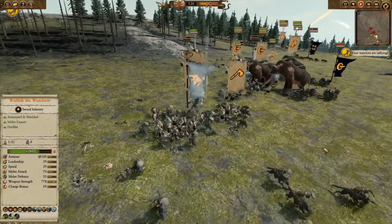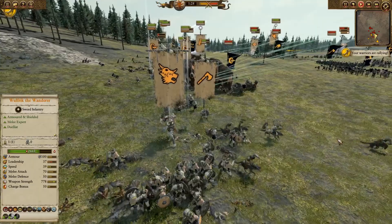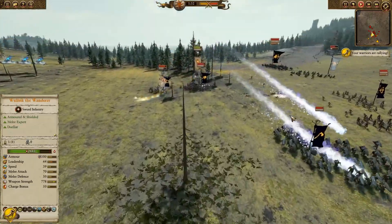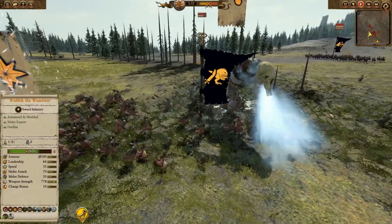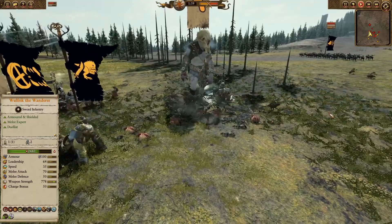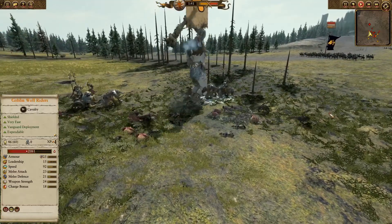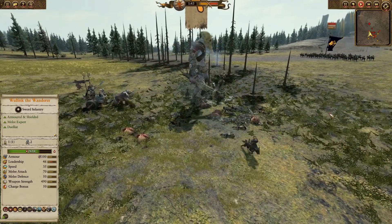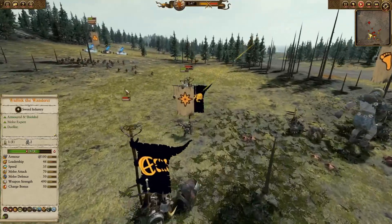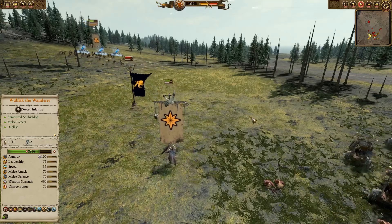Moving back over to game two, same sort of issue: Lokir Felheart. Lokir, not unlike Wolfric, is a dedicated duelist in the tabletop and stays on foot all the time as a result. His two armaments — two magically enchanted daggers — are designed for single target elimination, something he's very talented at. And given that he's a pirate captain, it makes sense that he'd stay on foot so as to take up as little space as possible on the small ships of the Dark Elves.